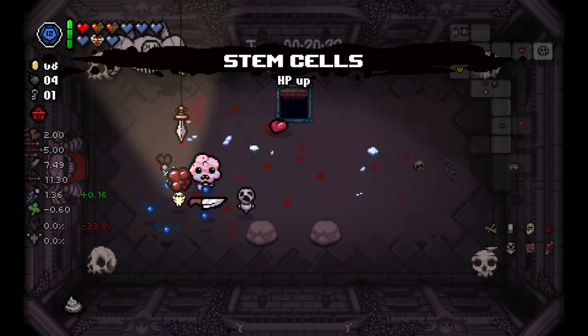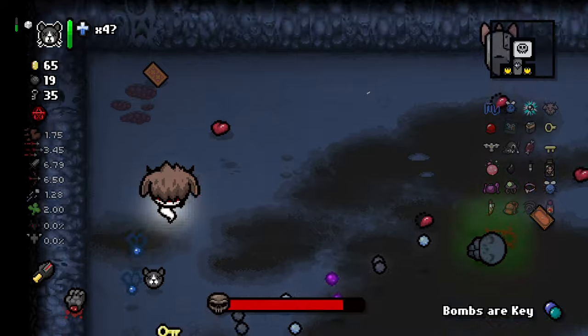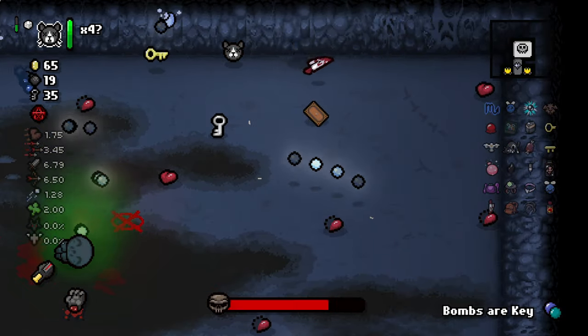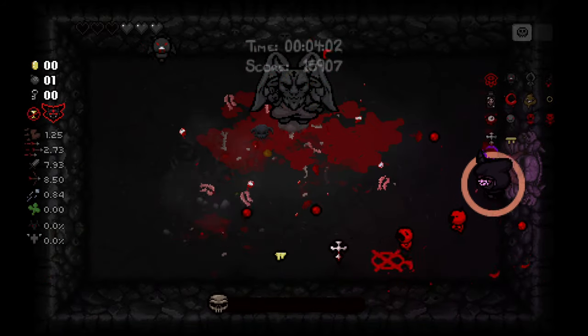For the honorable mention we have Epic Fetus. This one can be unlocked by beating challenge number 19, Family Man. The item itself is probably the best explosive-based item in the entire game and does extremely high damage while allowing you to dodge. Honestly, of these items, this one is probably the first one you should unlock.